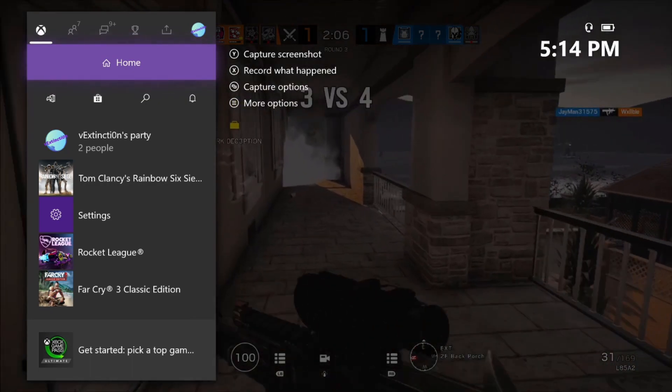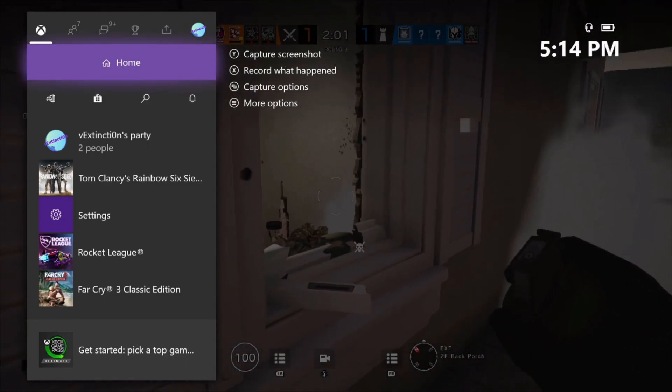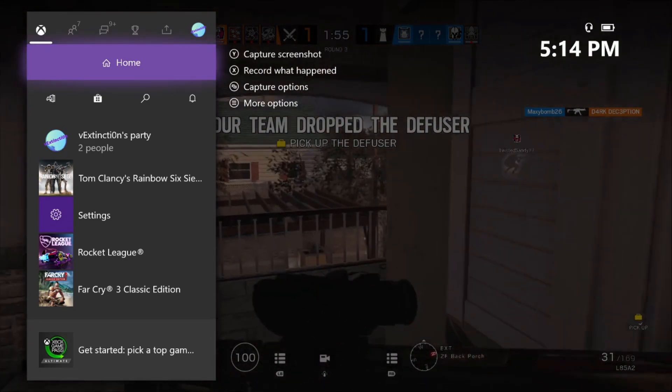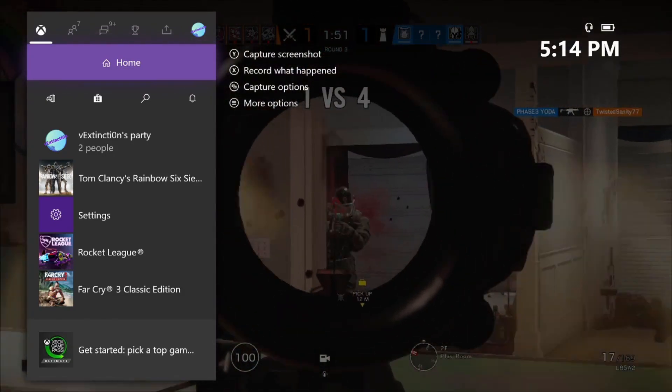I'm going to be jumping into some ranked in future videos, and we're also going to be jumping into some customs on this new map once I've obviously learned it, so I can bring more custom game content. There's more new season content in general. There's going to be an Ace guide coming out on Sunday — that's going to be this week's operator guide. Other than that, I hope you guys enjoyed. I'll catch you guys in the next one. Peace.